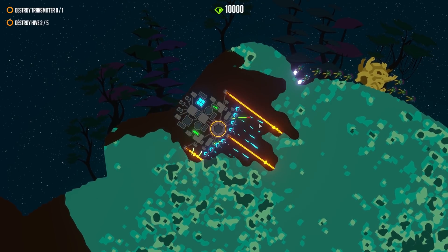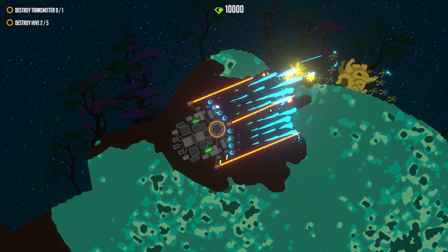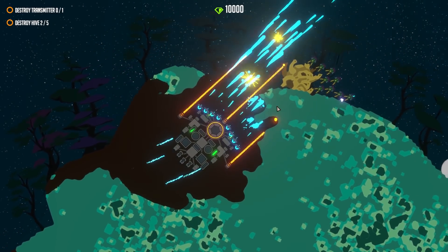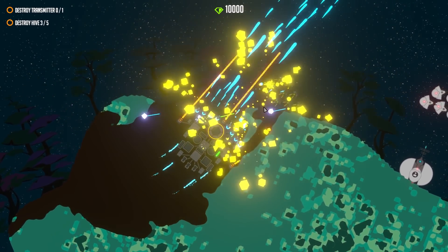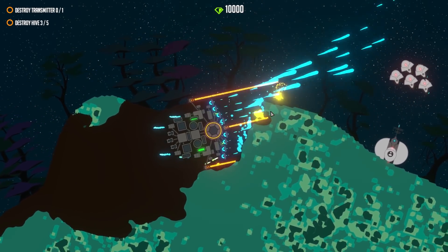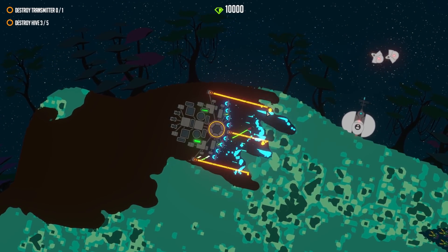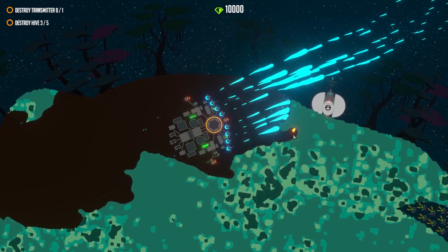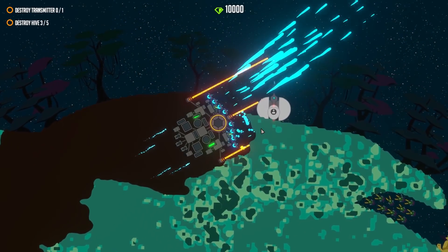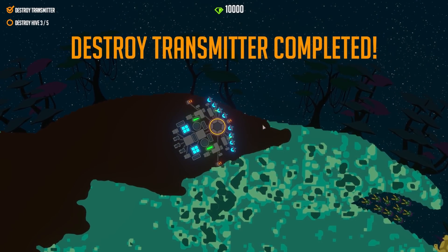Turn ourselves that way. Hello guys — I think you don't need that hive anymore! There's a transmitter — I think that's the transmitter. Turn ourselves this way — wow, just vaporized them! That is pretty cool. Excellent — we destroyed the transmitter! Mission completed!